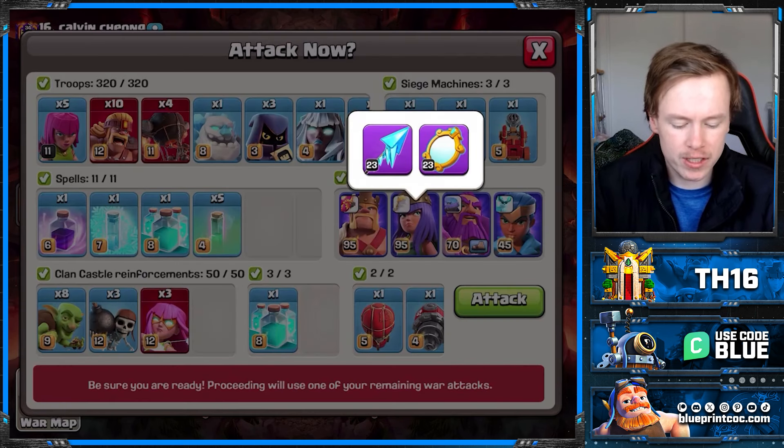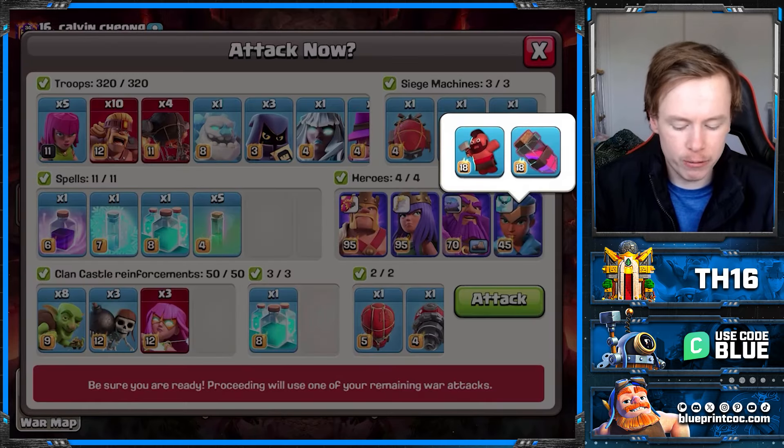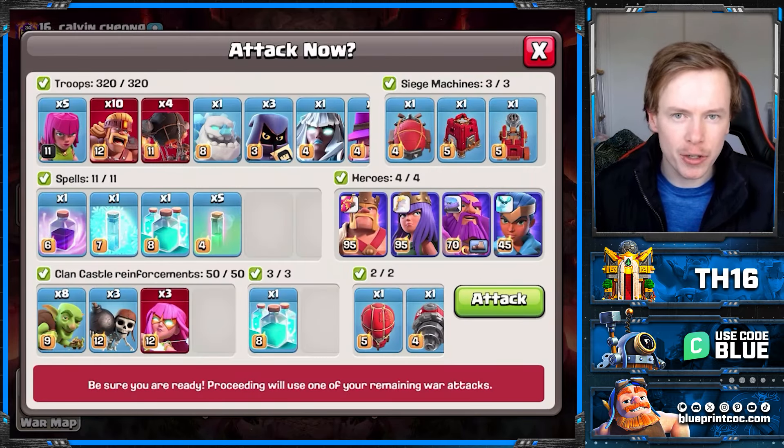In terms of the hero equipment, this is my free-to-play account — we'll also do some war attacks on my non-free-to-play account. I'm bringing the Magic Mirror. I think that's worth it because with the Rage Gem, the clones are going to get so much value. Let's give this army a go.